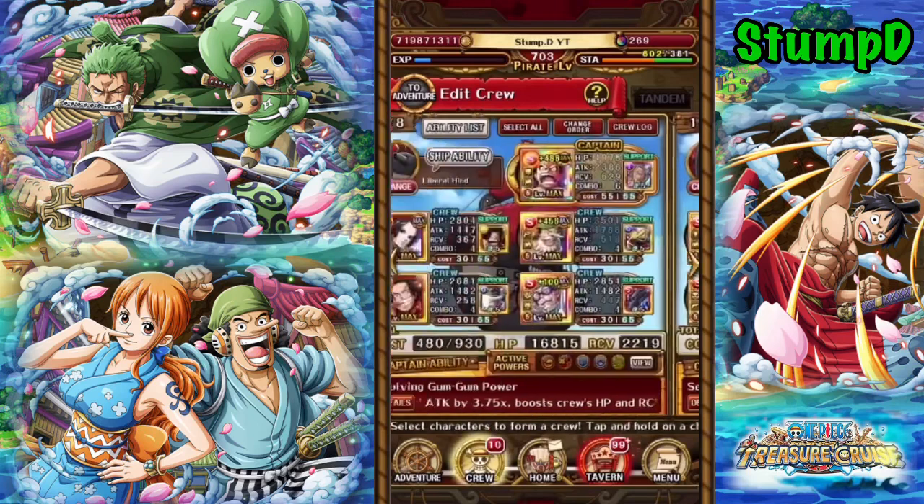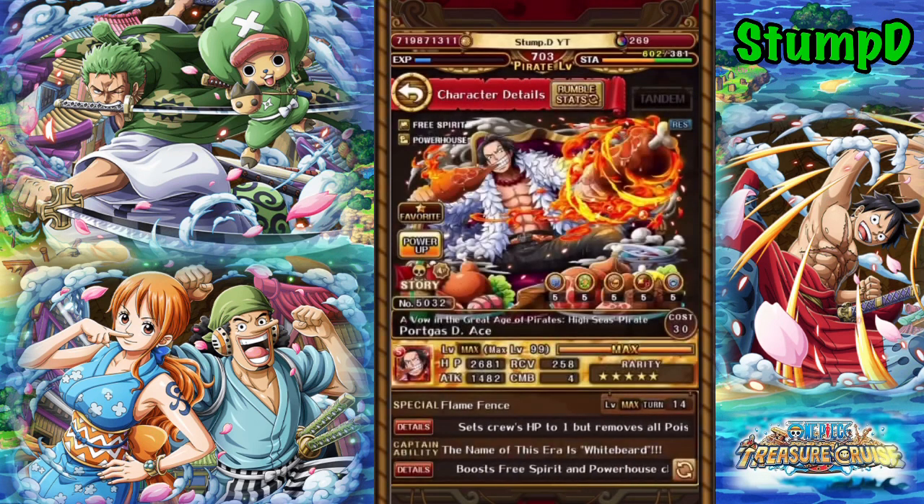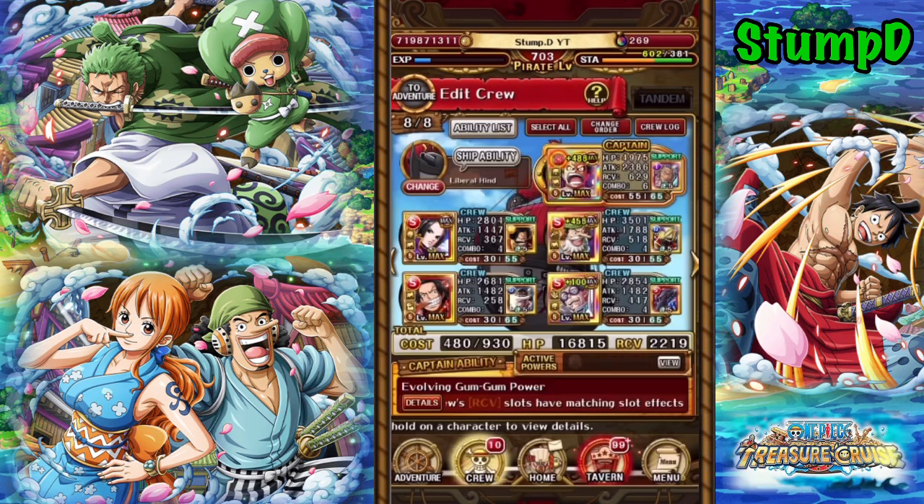The next team we have is a double V2 Snakeman team. It does it very well as red units are very prevalent. This Ace is very good for stage 4 to remove the block orbs and the special blinds, so make sure you get his special ready. It's a little tricky to stall out but you can replace him with limited rare recruit Sabo if you have him, or Lucy. You could also use anyone else that removes special blind and block orbs, but it's not the hardest piece of content, so you probably don't even need to remove the block orbs.